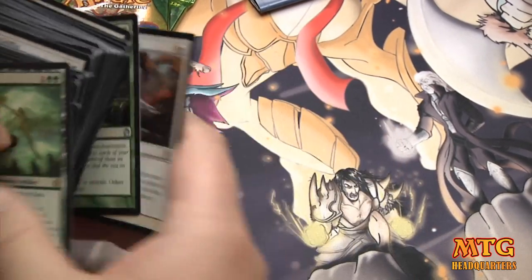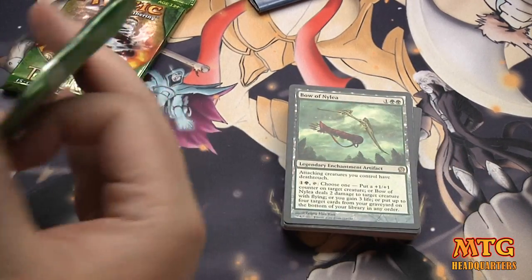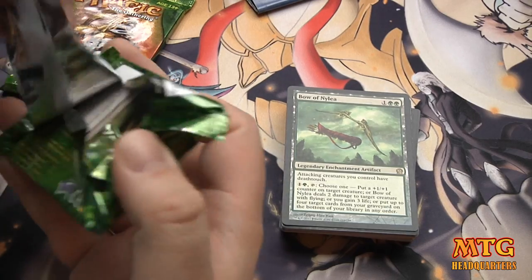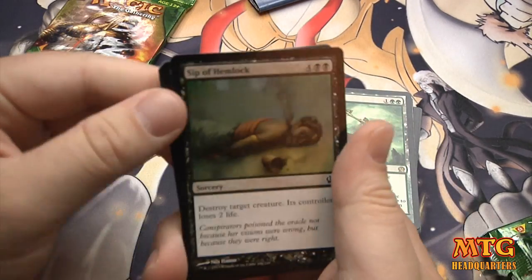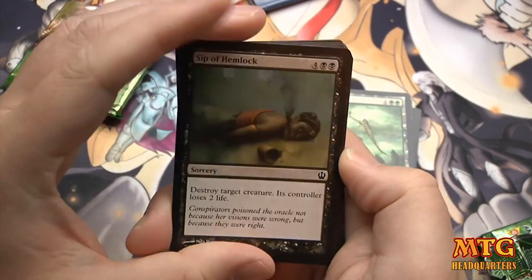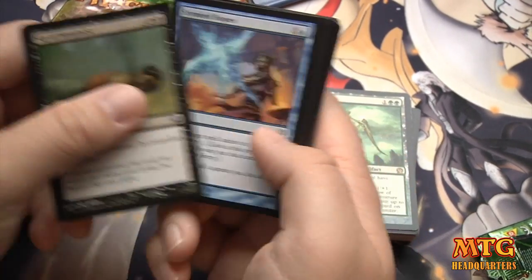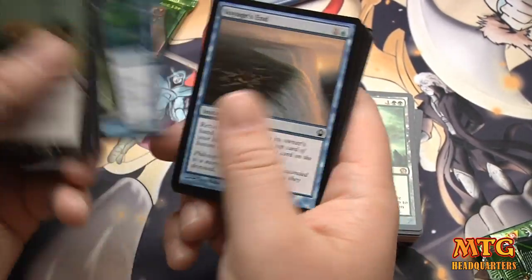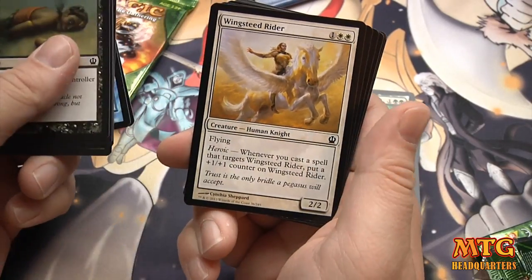Destroy target creature with power 4 or greater. I was talking at the pre-release to some guys about how they just attach the scry ability to random cards — when you wouldn't expect it, there's a scry 1 on there. Sip of Hemlock: great removal in limited. There's not a lot of removal in this set, so Sip of Hemlock is what you got — six mana removal.